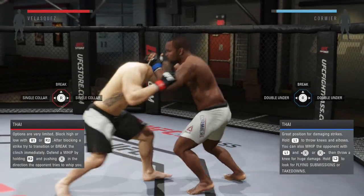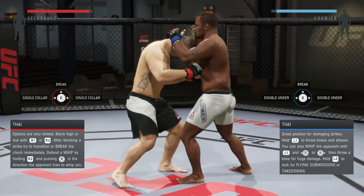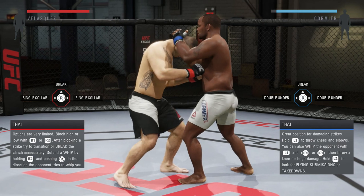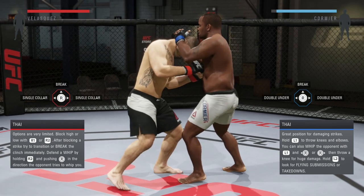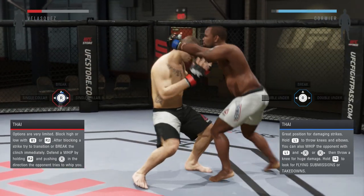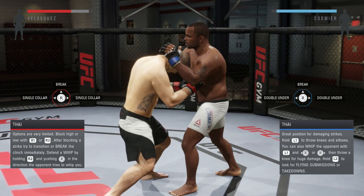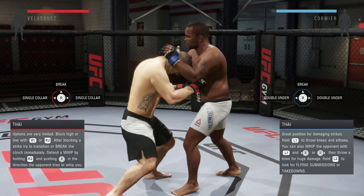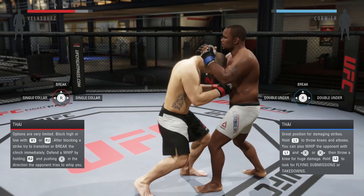Now let's get into tie action. We are Daniel Cormier in tie and our opponent is struggling to get out. Typically most guys when they get into tie will try to unload on you, but what I like to do is wait and see what my opponent does. Most guys will try to break free by pushing up — to deny that you push R2 and right analog up. Keep doing that and then you can strike and really KO your opponent.